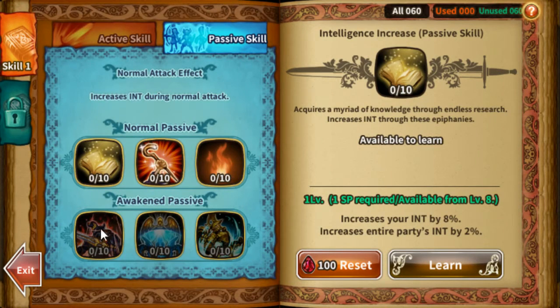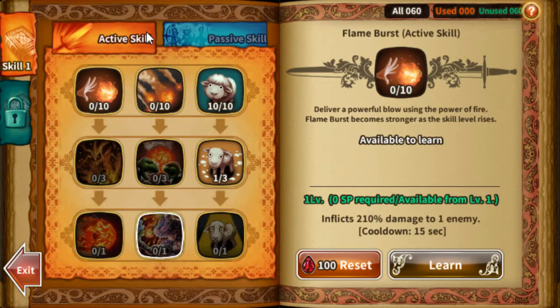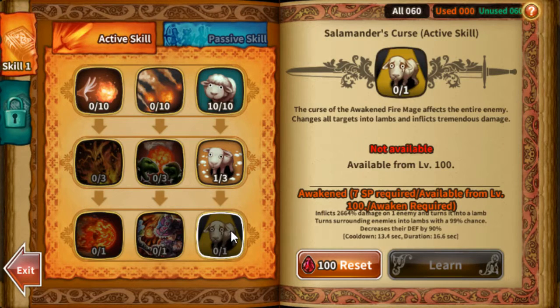If you have a keyed mage, I would dump all your skill points into your awakened passives to increase the damage of your key character. If you have any points left, I would still put them into Salamander's Curse, because if you still have that last-ditch effort after your key is dead, you can always buy yourself some time in arena by disabling the rest of the team.